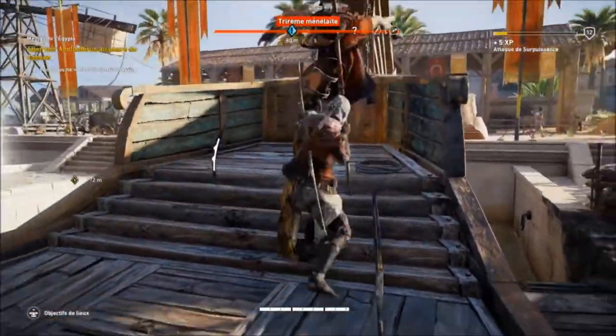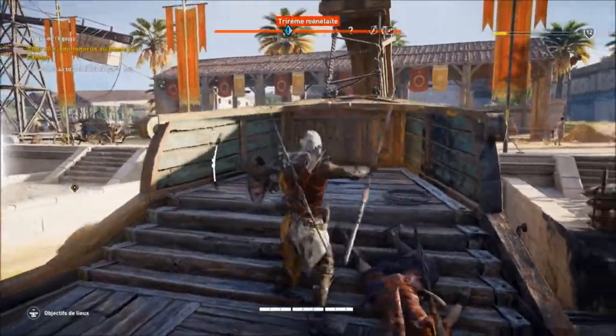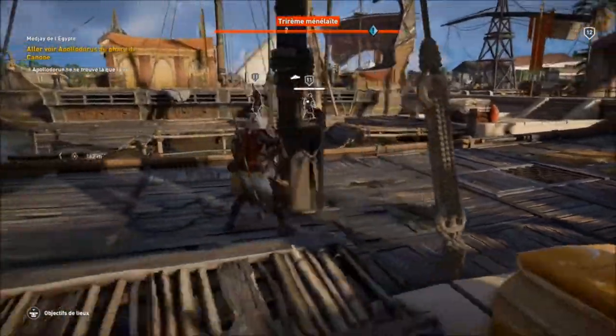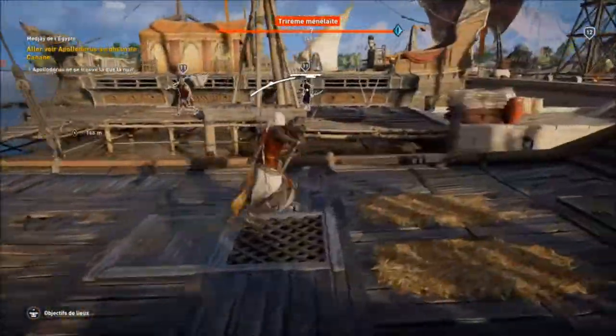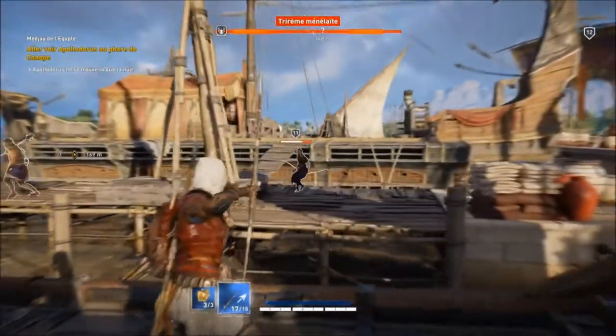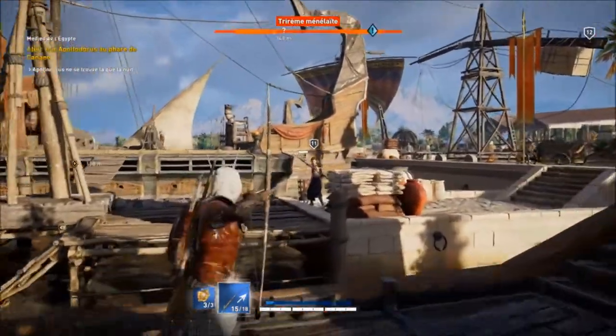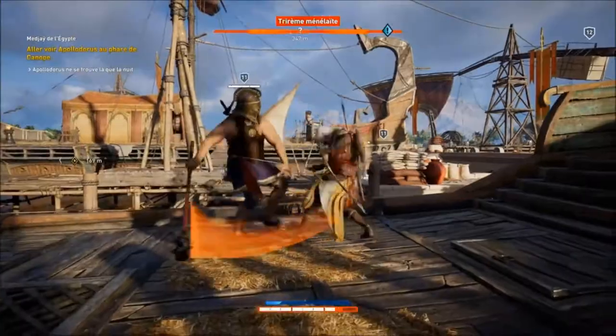Le Finishing Move : vous avez un Finishing Move avec toutes les armes du jeu. R1 et R2 pour pouvoir l'activer. C'est une barre qui s'augmente au-dessus de votre vie quand un combat est lancé — cette petite barre bleue qui apparaît juste en dessous. Elle clignote et augmente à chaque hit que vous pouvez donner.